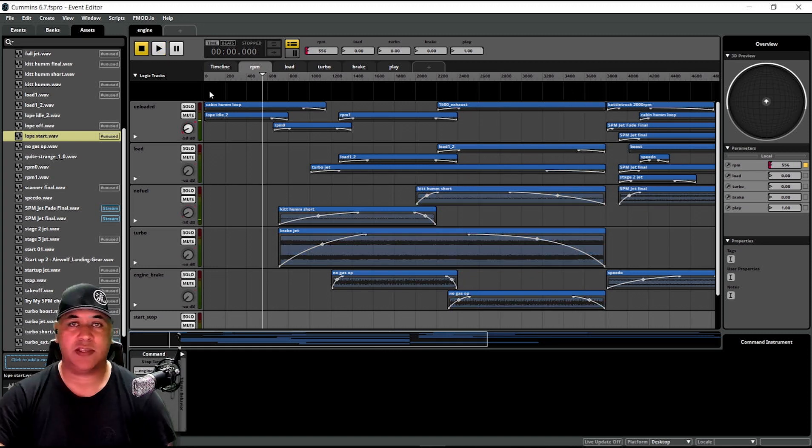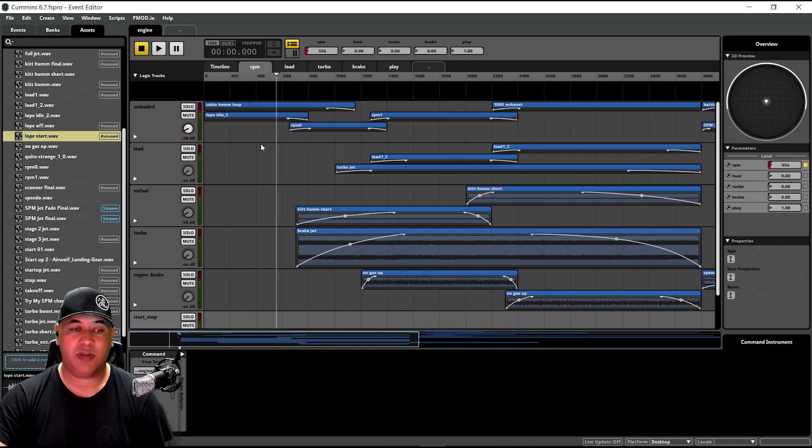I've only done a couple of things in FMOD — a couple of engines just for personal use. They weren't really there to try and be a pro modder; that's just stuff I like for myself, like Knight Rider engines, Battle Track engines, and I made a Batman Tumbler engine as well. It's pretty simple to do. If you're new to FMOD, I'll put a link in the description to a couple of really cool videos from pro modders — that's how I learned this stuff.